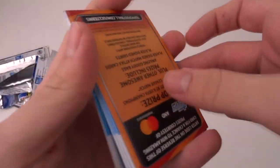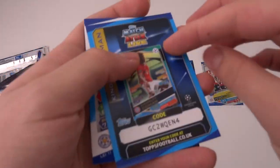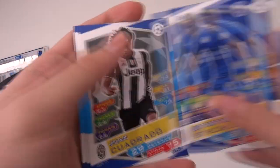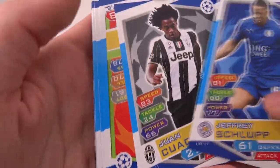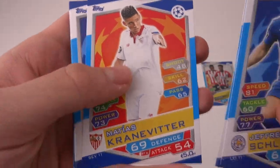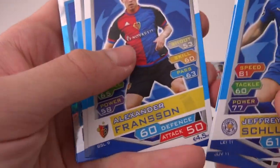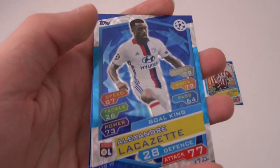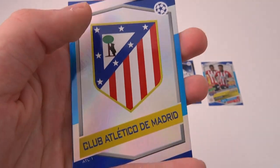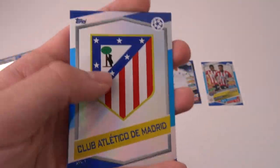Okay, this could be interesting. There is the code of Kingsley Coman match text live. We've then got Jeffrey Schlupp, Juan Cuadrado, then we've got Sounding Guay's Rising Star, Matthias Cranveta, Alexander Franson and Jesus Navas. We've then got Alexander Lacazette, Gold King, then the Atletico Madrid badge — that's a nice pull.